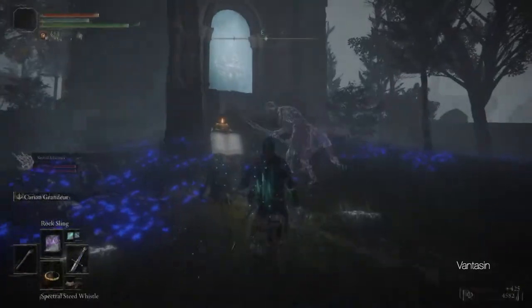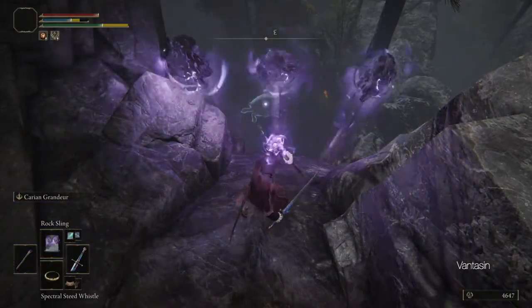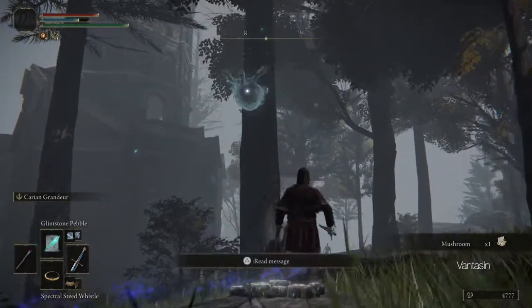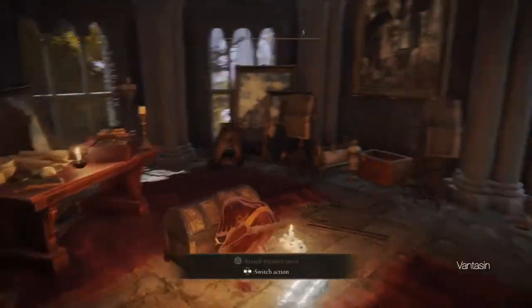We can then head back into the lake towards Tetsu's Rise. Tetsu's Rise is another sealed mage tower like the one in Limgrave from an earlier episode. To break the seal we will need to kill three turtles, and we will find another memory stone at the top of the tower.